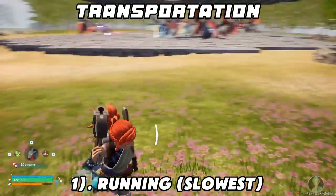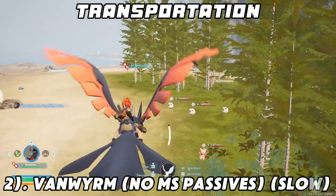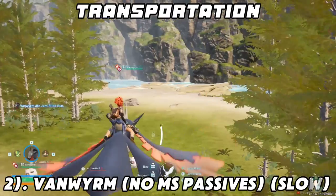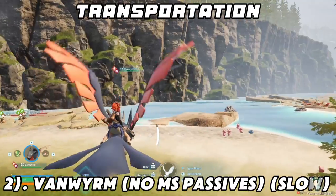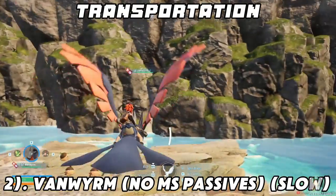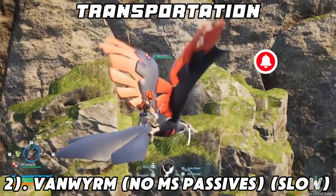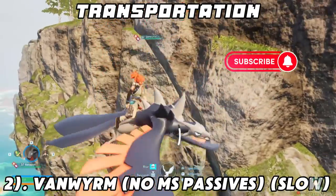Obviously, you can speed it up with rolling. Number two is Vanworm with no passives. We have no movement speed passives — we are a slow little ducky. We are sprinting and we are nowhere near as fast as we would be with movement speed passives. Vanworms, you've got to hunt for those passives and then breed them all together.